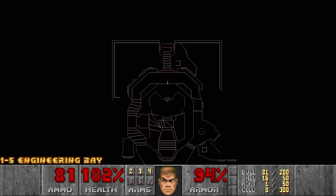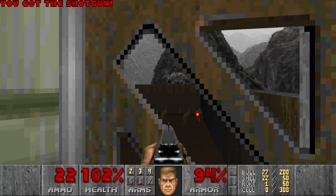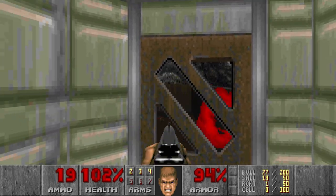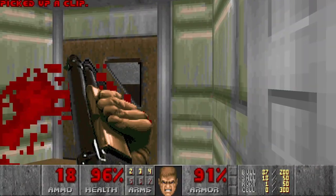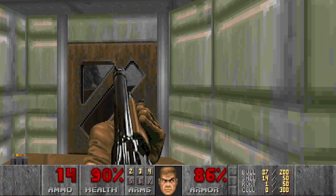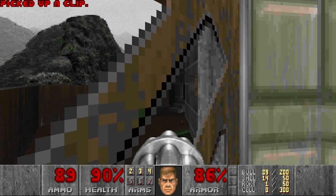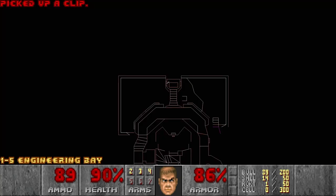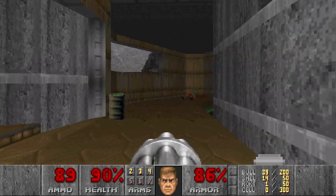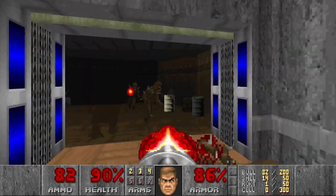Let's move on. We have a lot of enemies down there. Not sure if we can get there, so let's just snipe them now. And you guys — I will chaingun you. Actually, we can get there. And this is a secret. I guess these doors are open now. Nice.